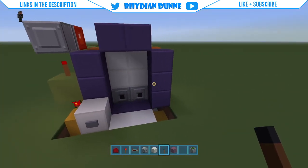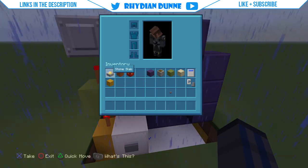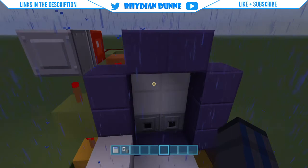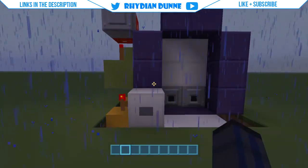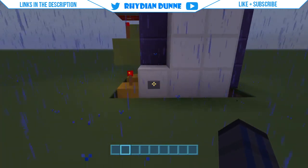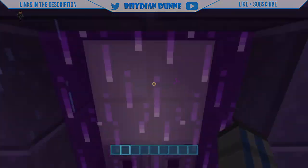Now guys, you should be complete with this machine. The last thing to do is add your flint and steel to the left and your water to the right, and then you're good to go. Press your button — it should close up. Press your button again and boom — a portal! Whoo!